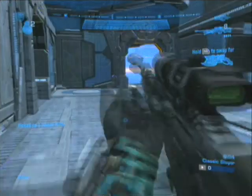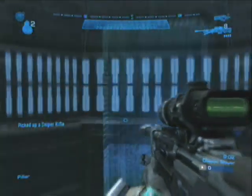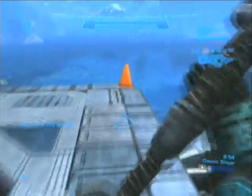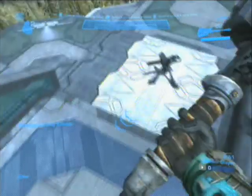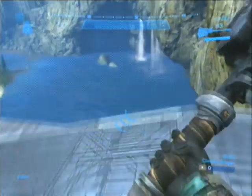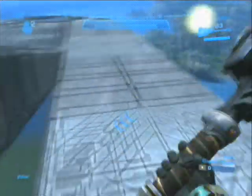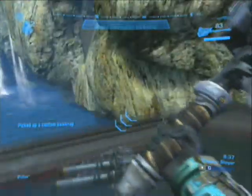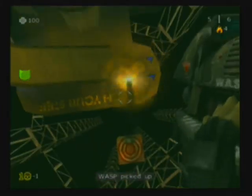Go over here — sniper rifle. Why is there a sniper rifle on this map? You move too fast to make it useful. Maybe it's for using up here. Here's the double damage. Come around here, fall through the window, come around here, jump through that window. There's our custom power-up — let's pick it up. Now we're invulnerable for 15 seconds. Good thing there's a rocket launcher down here.